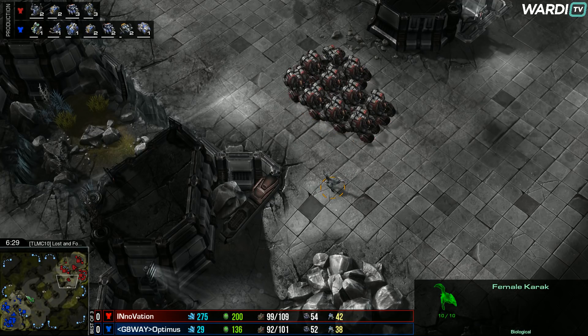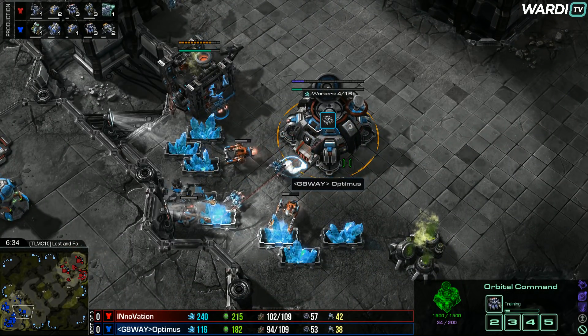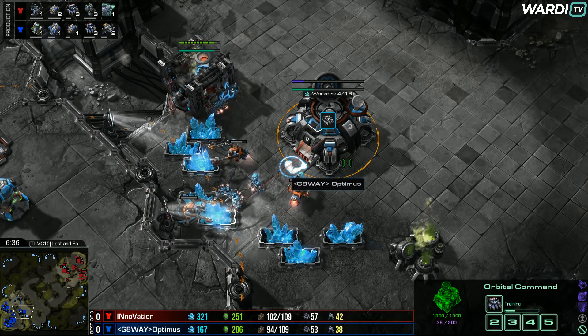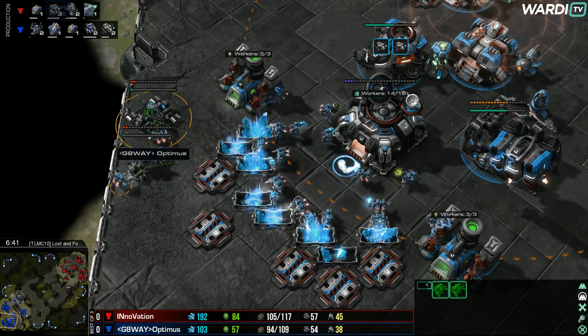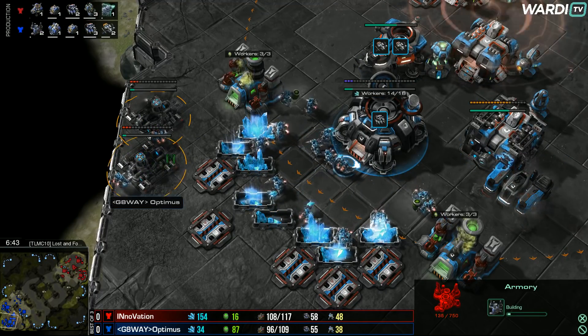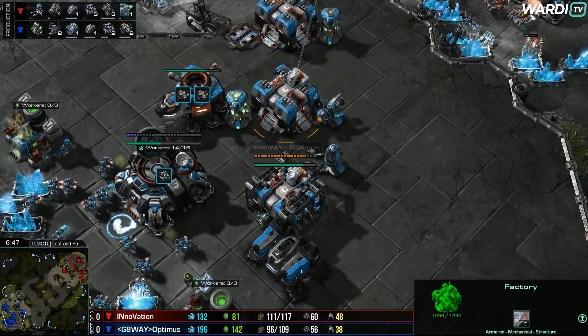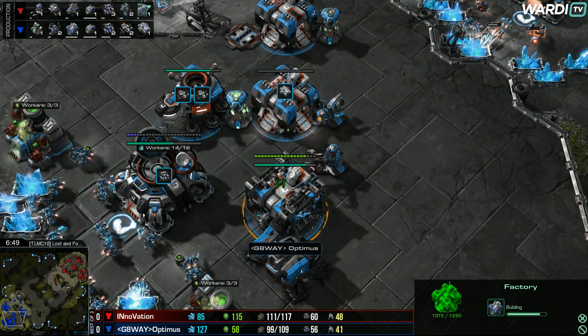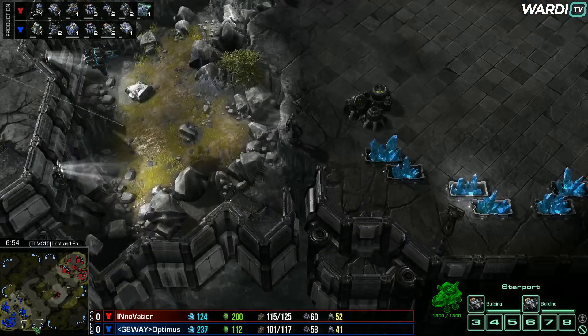Cyclones are still top right. The command center down here is coming up as an orbital. The plus one vehicle weapons is coming in on that armory. Two more armories from Optimus dropping down behind the mineral line. A factory lifts up and drops onto a tech lab, another tech lab going on as well, and a couple more vikings from Optimus, still building up that air control.